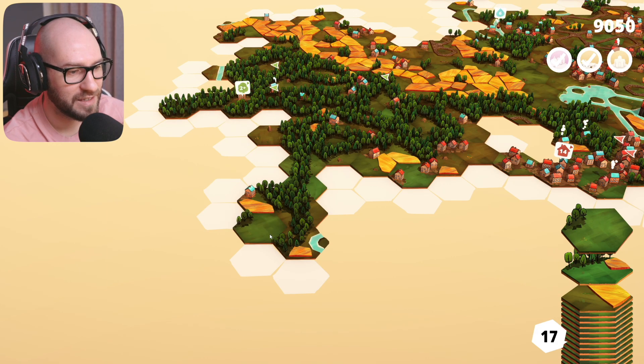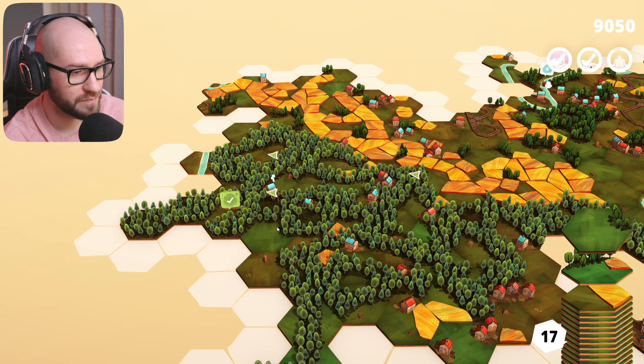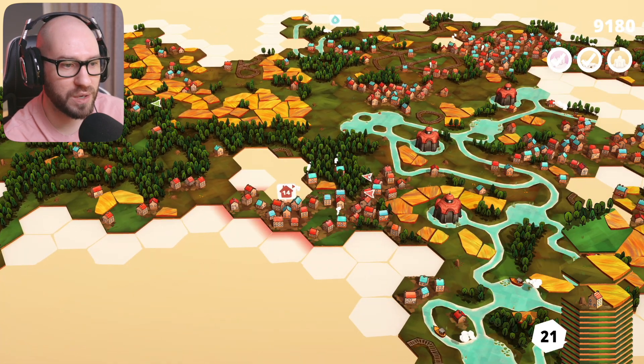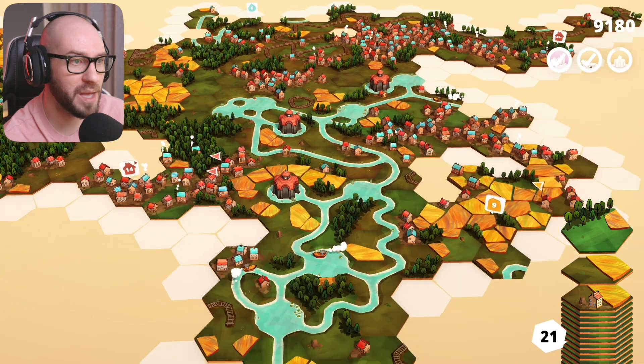I don't want to close it in though. I feel like I want to place that there. Finally done. We got 21 tiles, and we're getting really, really close to getting ourselves another champion here. Look at that - gain a high score of 10,000 points! Man, we're doing so well.